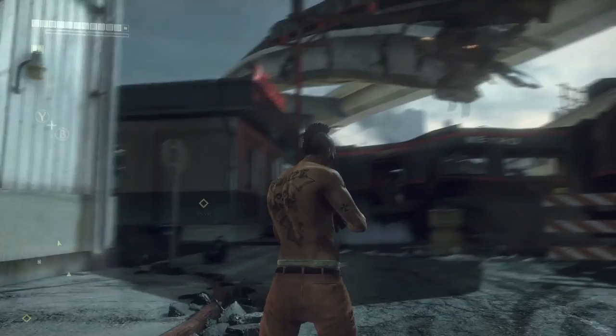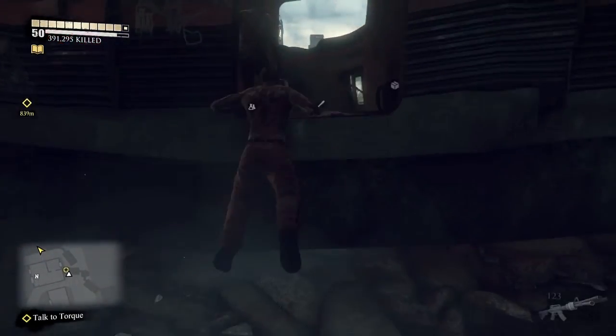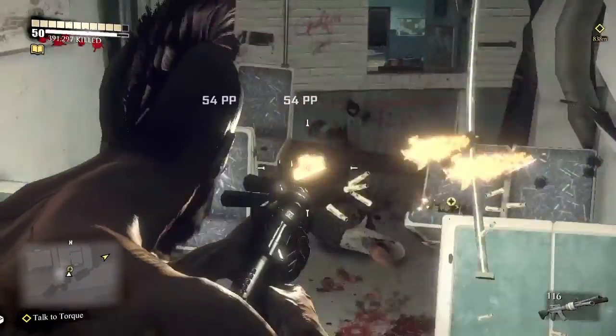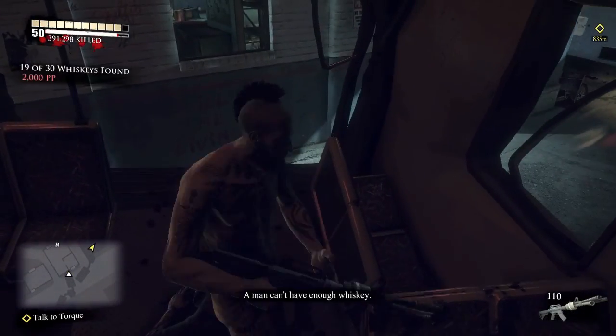This one is going to be in the train. It's a little dark here, so make sure you pay attention. You want to hop in the train. There's going to be zombies in here, so shoot them, and it will be in one of the seats. Make sure you grab that when it's safe.